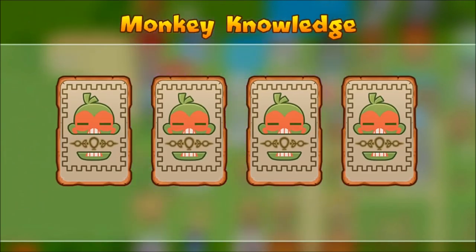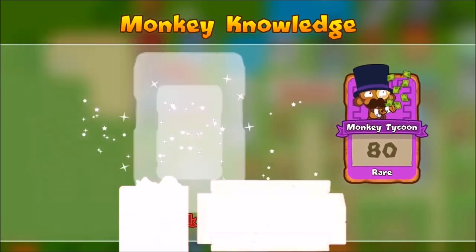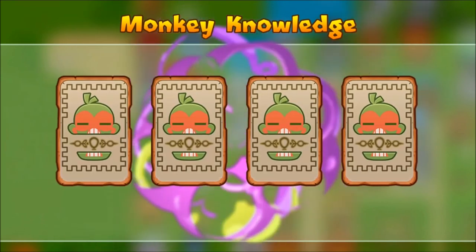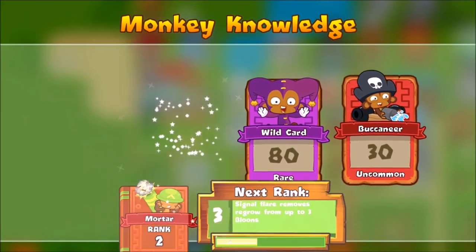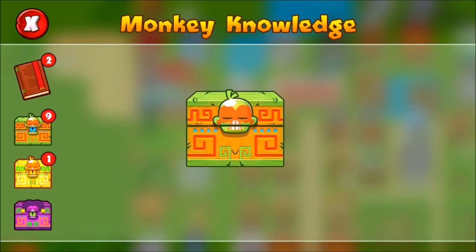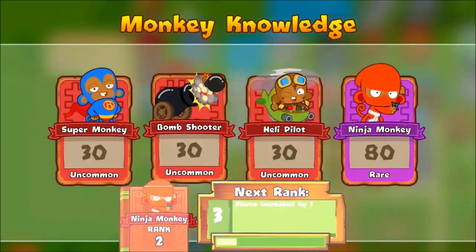Some of these upgrades make the towers so OP, like ninja. I'll go through the ninja upgrades — it is absolutely insane what it does. So we've got 10 left, halfway through. And we get another legendary! Legendary mortar. And a wild card which is rare — wild card means you can pick whatever tower you want to rank up. Let's keep going.